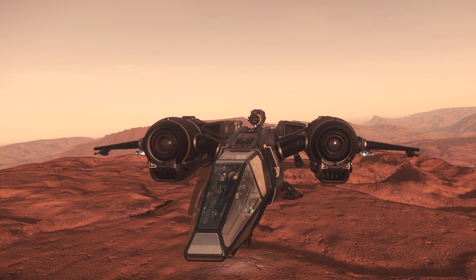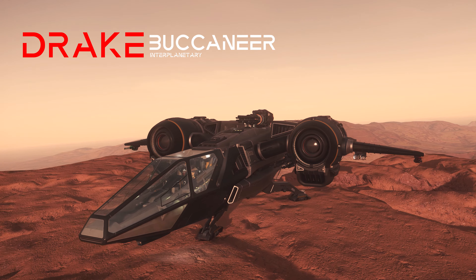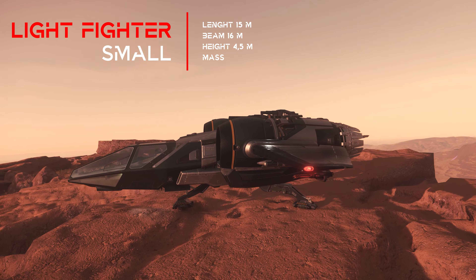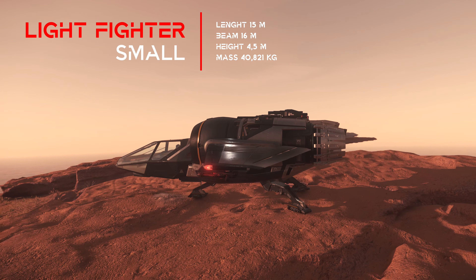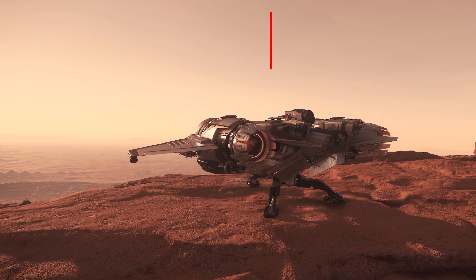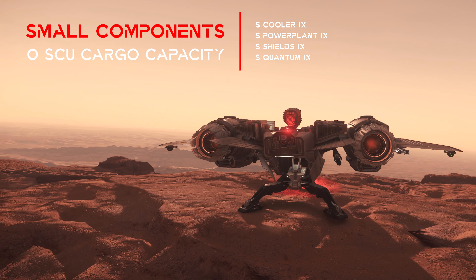The Drake Interplanetary Buccaneer is a light fighter, classified in category T-small, and has very compact dimensions — a clear plus in terms of size. The components are standard in this category T and come in size small, with only one version installed everywhere. And as usual for this class of ship, there is no cargo space.